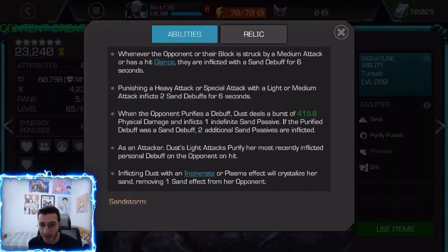Now what do we do with sand? As an attacker, light attacks purify her most recently inflicted personal debuff on the opponent on hit. When the opponent purifies a debuff, they deal a burst of damage and inflict an indefinite sand passive. If the purified debuff was sand, you place two additional sand passives instead — meaning you can use light attacks to purify sand and make it a sand passive which lasts indefinitely.